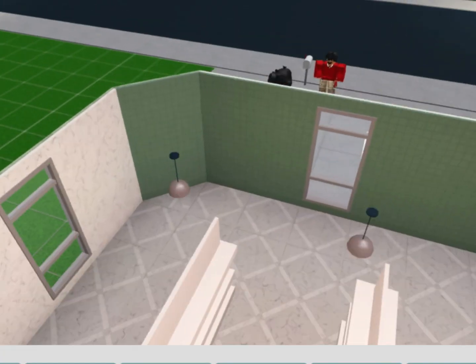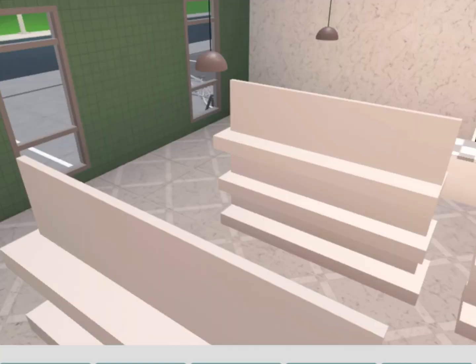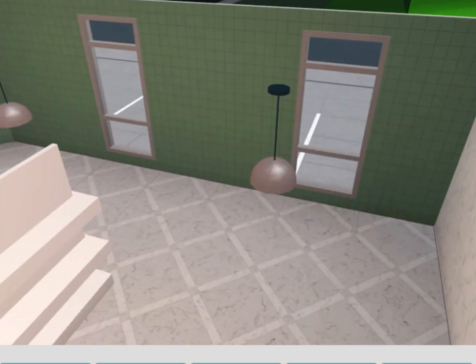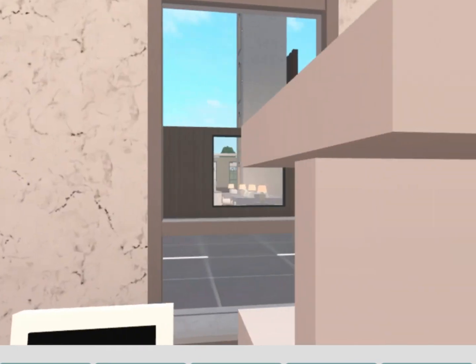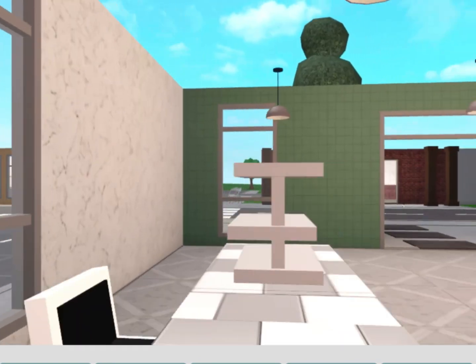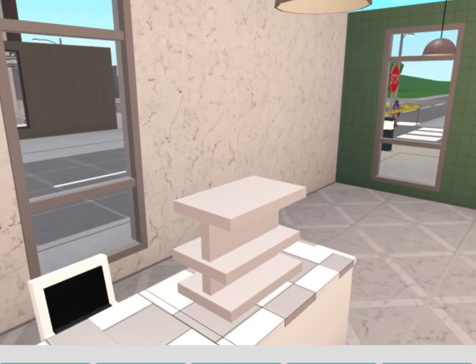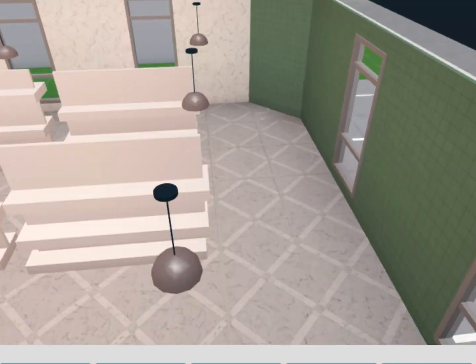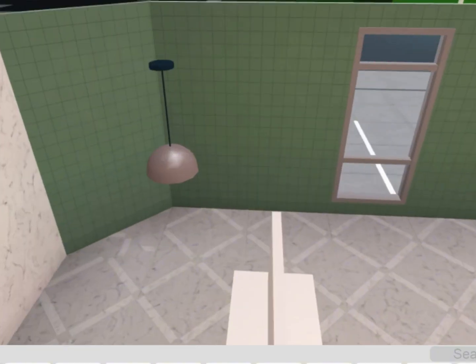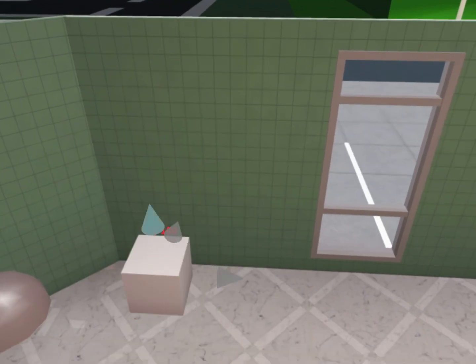I'm gonna make the freezers now. This probably won't turn out as good as I think, but these shelves actually look pretty good. In case you guys were wondering why I have this on here — it's because of those display things where you have all the candy bars, like in every supermarket. Anyway, we're going to make a freezer now.